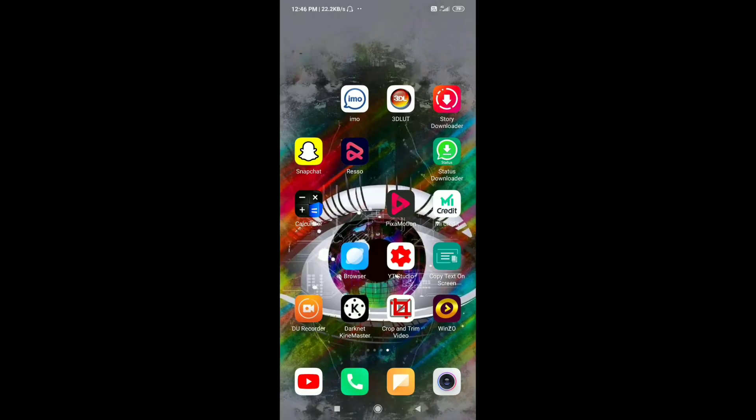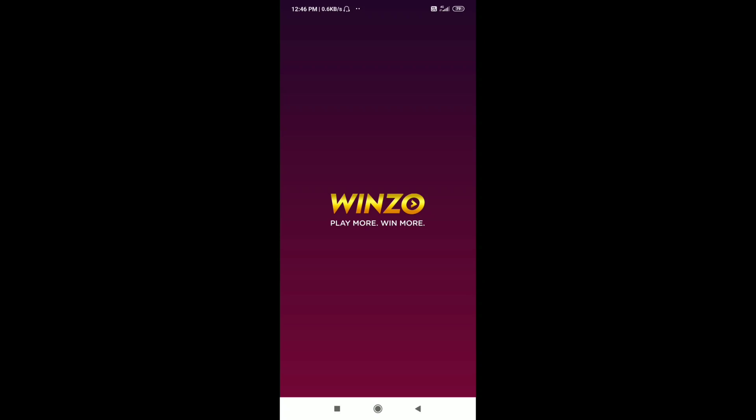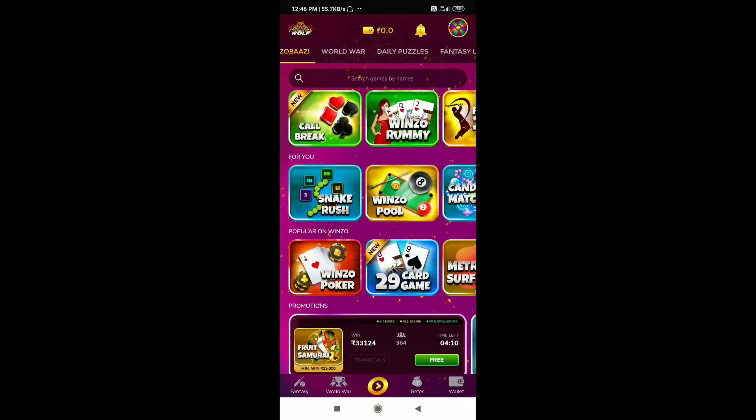We have a good offer here today — don't miss this offer. The app name is Winja Gold. Winja Gold is a good offer, so everyone should not miss this offer. This app is found on the Play Store, and there is a link in the description and comment box where you can download it.